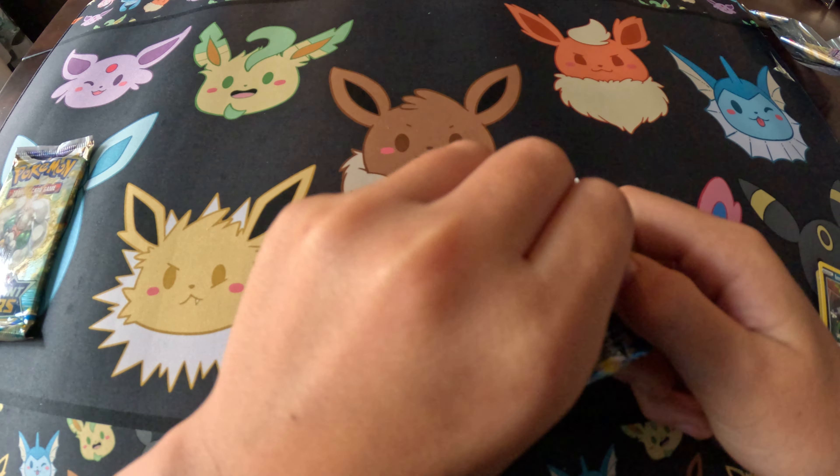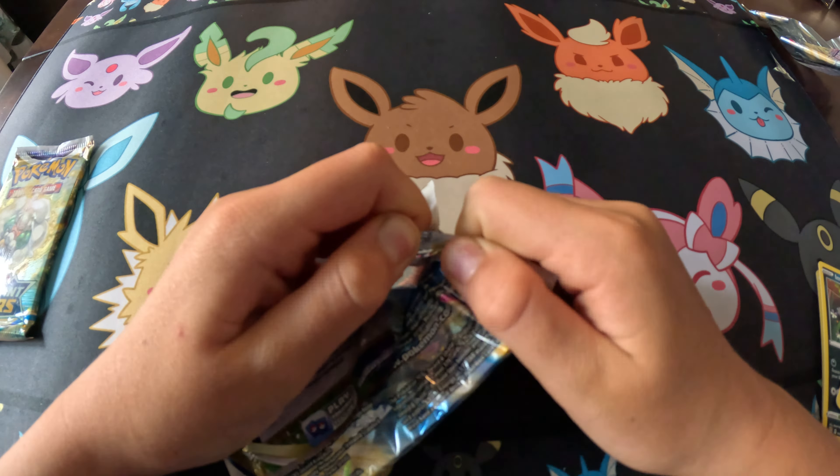All right, second one. These Brilliant Stars packs are sealed tight. Okay — Steel Energy, Gloria, Roserade's Backup, Ultra Ball, Duskull, Grimer, Shinx, Bidoof, Electabuzz, Beartic — and a reverse Fable. More disappointment.